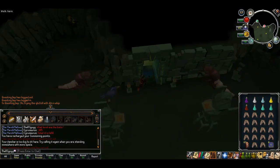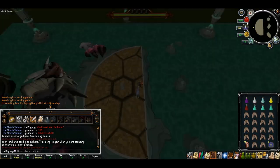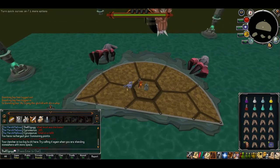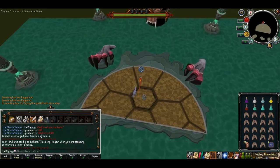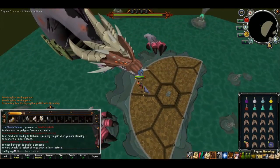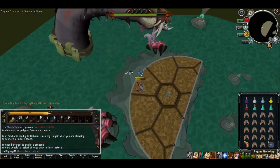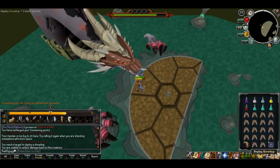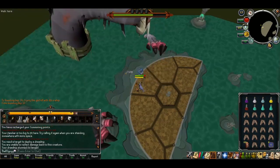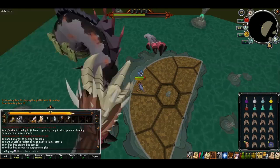For the second strategy — the Dragonfire Shield or Anti-Dragon Shield with a main hand melee weapon — I'm using a whip vine. With a Dragonfire or Anti-Dragon Shield, you do not need Super Antifires; just normal Antifires. This is the low-risk, low-reward setup — it takes quite a bit longer, same with the ranged method with the shield. You have a lot less damage per second. Looking at my action bar, I'm using a lot of defensive abilities so I can stay alive for the duration of the kill.